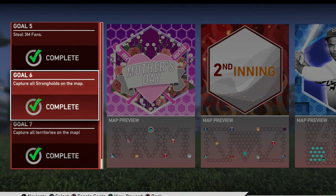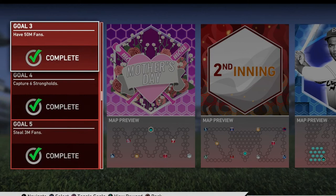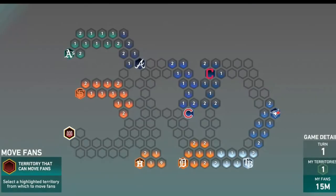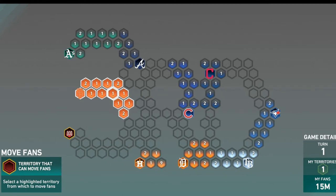You have to capture all territories in the map, capture all the strongholds. The only one you should really worry about is to steal three million fans. I did it in the beginning to get extra fans. You don't have to do it in the beginning — it doesn't matter, you don't even need to do it till the end. So this is what I did. I attacked all the way over here, right here. You're going to see the Giants creep up. You're going to see the Astros creep up. So what I did, I put two reinforcements here and here. I put my two reinforcements and then I just straight up reinforced all my fans here. And then I attacked the Giants.